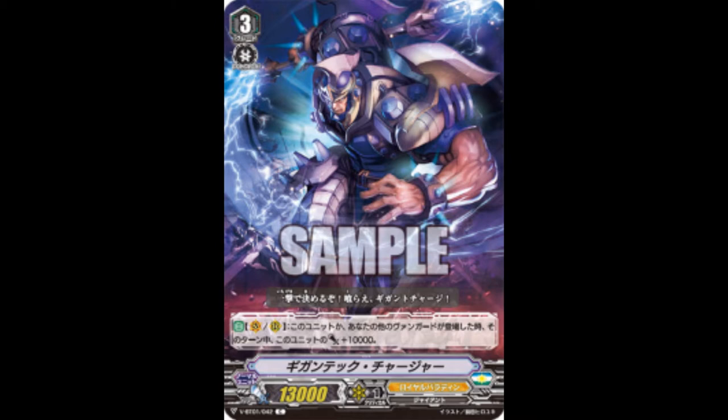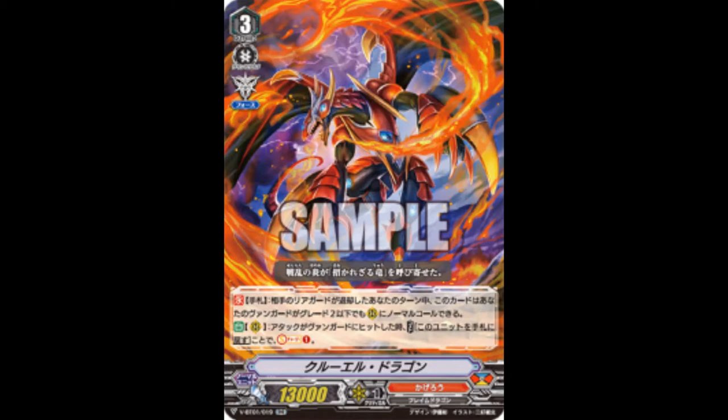And then you've got Cruelty Dragon, which is by far probably the best Kagero Grey Double Rare we've gotten for a Grade 3. Hand skill: if your opponent's rearguard has retired during your turn, this card can be normal called if you have a Grade 2 or less Vanguard — really powerful. Rearguard skill: when this unit attacks a Vanguard, cost — return this unit to your hand and Soulcharge 1. Just good.